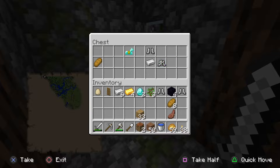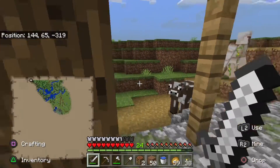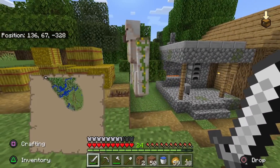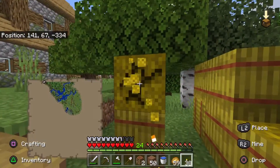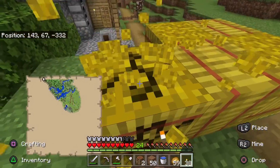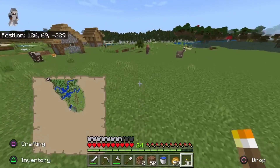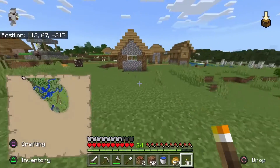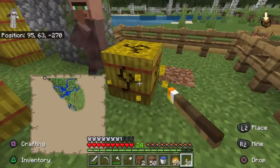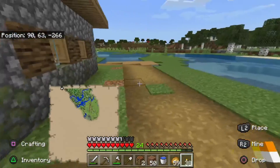We got Bobby over here guarding the place. I'm just gonna borrow some of this, cause we have quite the journey to go on. I wish we had a saddle so we can get a horse. That guy doesn't have a job. And they got more hay bales over here, which I'm just gonna take. I always feel bad for taking their stuff, but I kind of need it cause I'm poor.